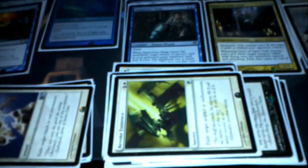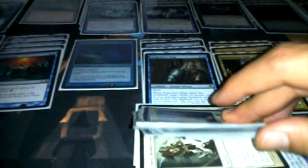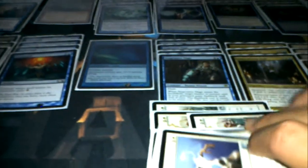Divine Offering destroys an artifact and it's an instant — you also gain life equal to its mana cost. Two Revoke Existences — both Revoke Existence and Divine Offering are going out of standard. Revoke Existence is a sorcery that destroys an artifact or enchantment. And three Celestial Purges — those are entirely for Zombies. Mostly, I don't think there's a card in the sideboard that's actually staying in standard, so it's all going out on the 5th.